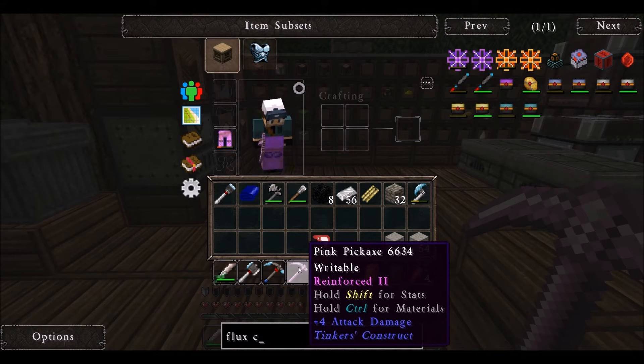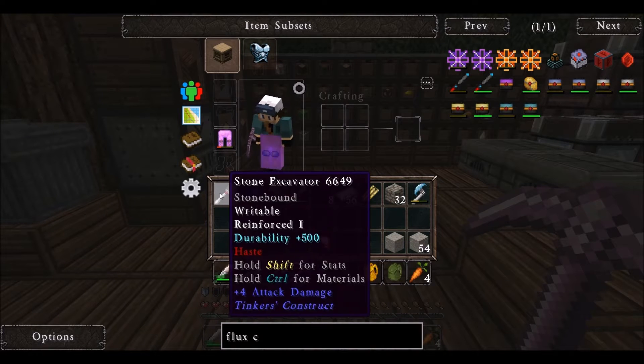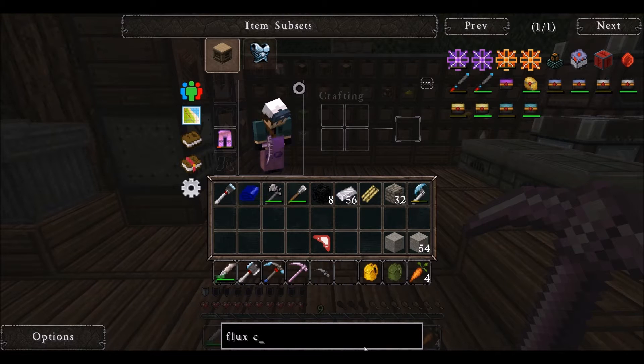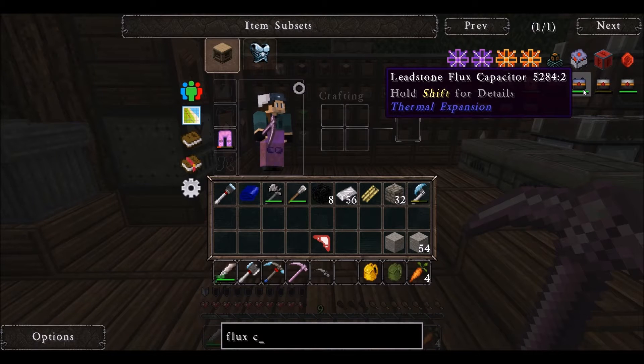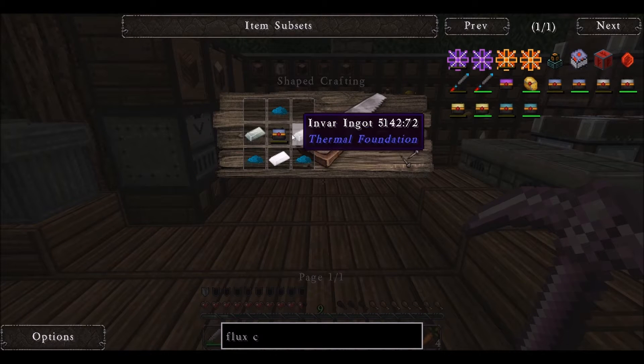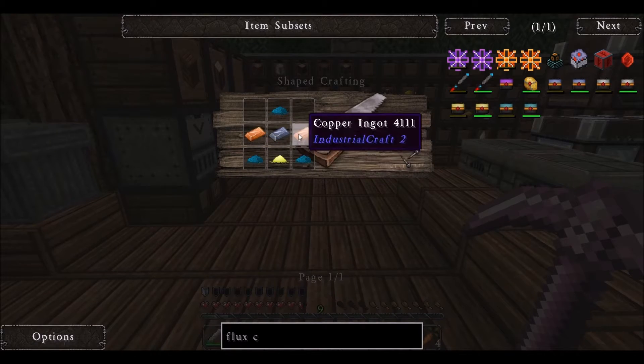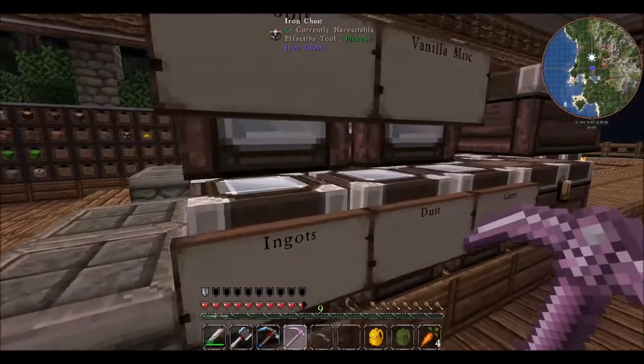So I'm going to want one flux capacitor for my pickaxe and one for my hammer. I'm not going to worry about the excavator — I didn't use it often enough. So: sword, pickaxe, hammer, and crossbow. I need two capacitors. These guys are actually not too bad to make — sulfur, electrolyte, copper, and lead. That's honestly pretty cheap, except I barely have any materials here.